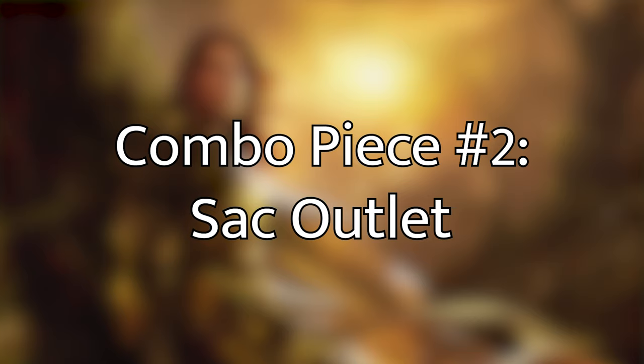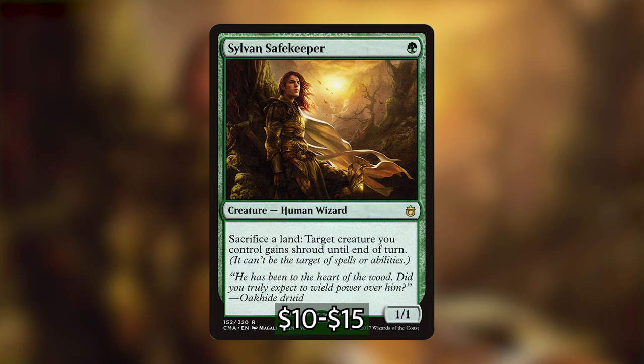Our next combo piece is a sack outlet — we need something to sacrifice those land creatures in order to bring them back with Yadora. The only creature in our deck that really does what we want is Sylvan Safekeeper. Sylvan Safekeeper can sacrifice a land at instant speed to give a creature shroud until end of turn. The cool side is that we can protect our entire board as long as we have it and one of our land-to-creature pieces. The downside is it doesn't give us a payoff beyond protecting our board, so although it's the only creature-tutor-accessible sack outlet, it won't win you the game alone — but it's an absolute must-have for this deck.